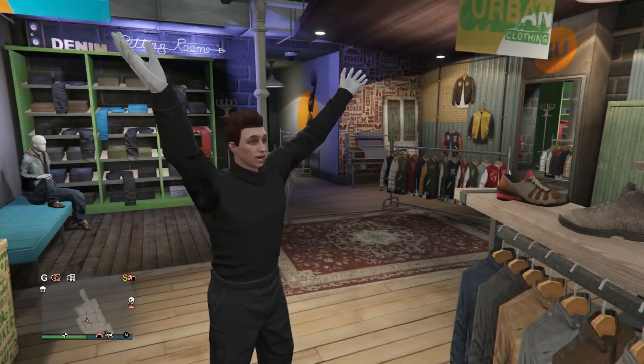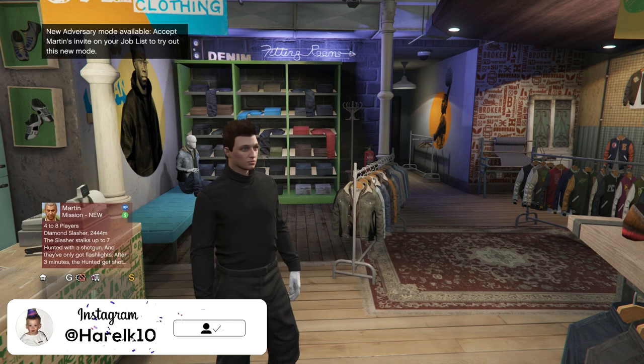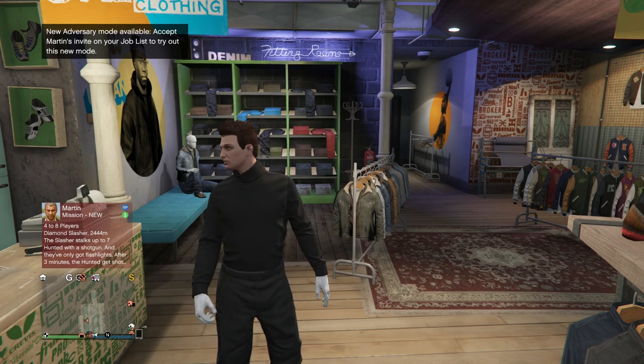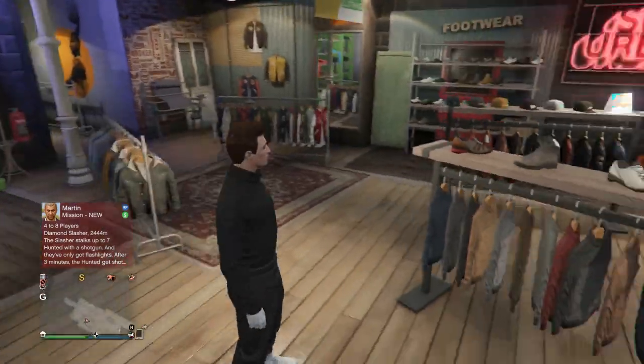What's up guys, my name is Hacky and welcome to a brand new video. Today I'm going to be showing you guys how you can get the racing gear on any outfit in GTA 5 Online after patch 1.51. By racing gear I mean the racing belt and the shoulder pads - it's a cool accessory to put on any of your modded outfits.